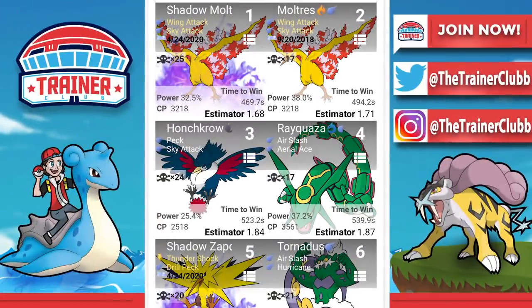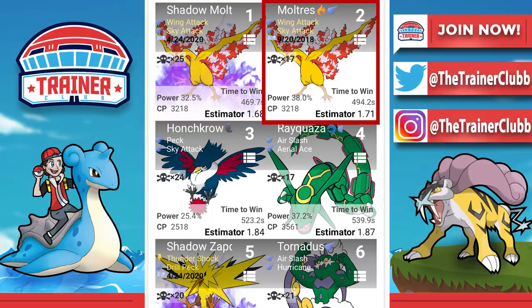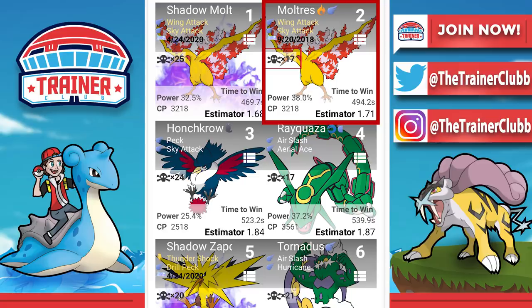Now let's look at some meta raid attackers and see where they line up, comparing deaths versus the regular and Shadow forms since Shadow Pokémon are definitely glassier. Comparing the Virizion counters: Shadow Moltres has a time to win of 469 seconds compared to regular Moltres at 494 seconds. Shadow Moltres is going to die 25 times compared to regular Moltres dying only 17 times.